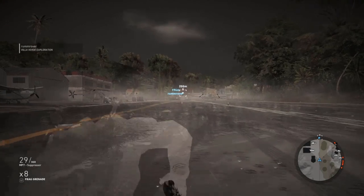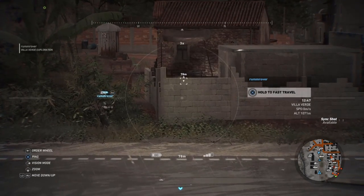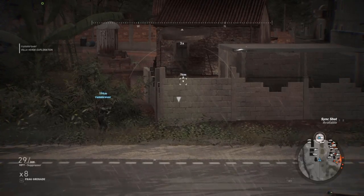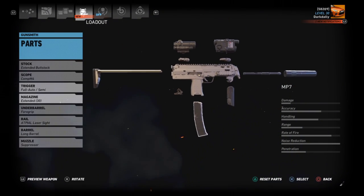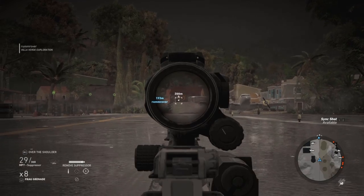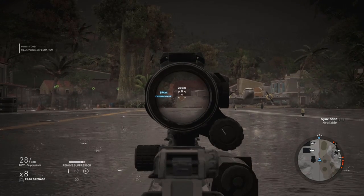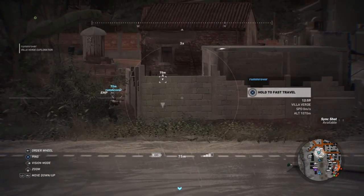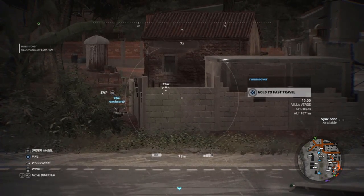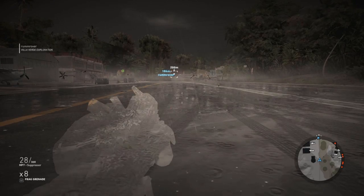The MP7 hit higher. Rum, could you mark that for the viewers? It hit right at the top of that brick. They hit exactly one brick apart. I bet that if I put a standard barrel on the MP7 it will hit in the exact same place — and yes, it did. You can see they hit within the margin of error; that's essentially the same spot. So bullet-drop-wise, the Honey Badger is comparable to the MP7 with equivalent parts.